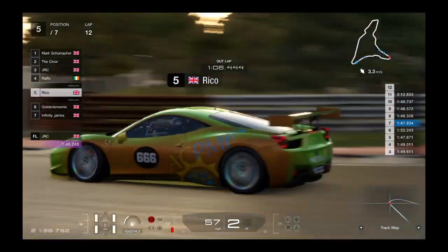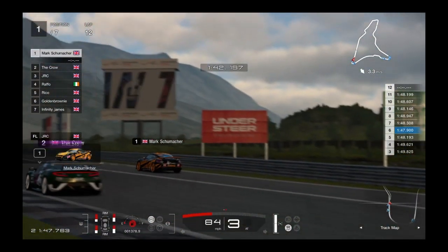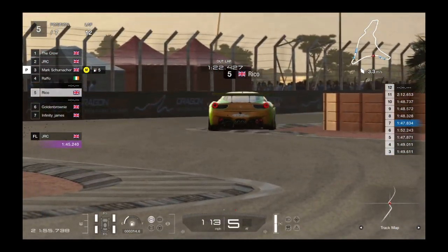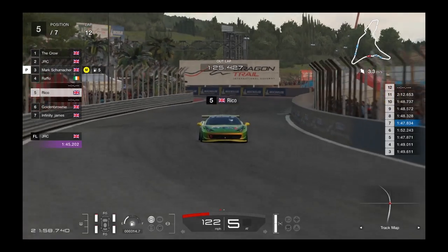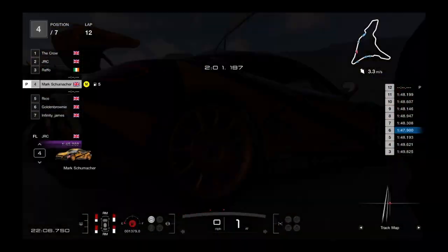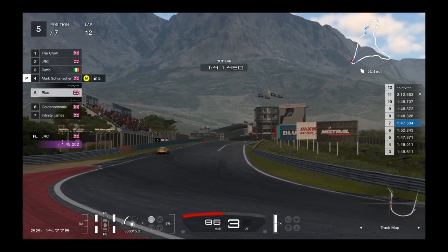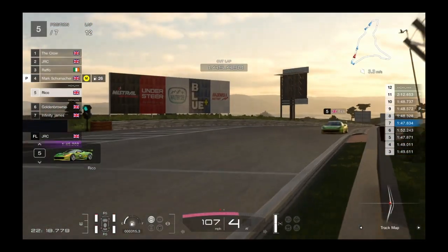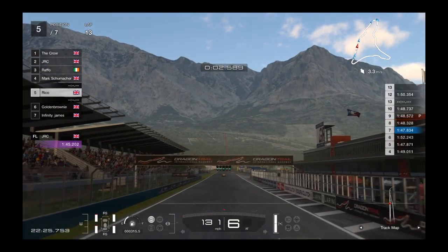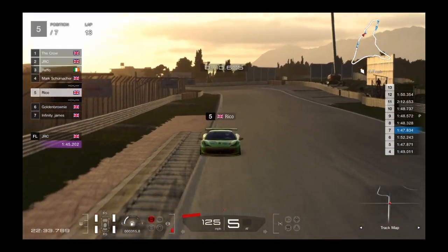Schumacher's got to go quite a ways now — coming through the hairpin. He gets to the chicane of death, stays inside the lines so no penalty this time, and comes into the pits. Rico comes through the chicane of death cleanly — Golden Brownie okay, James okay. Schumacher is being serviced — getting fuel as well. Here comes Rico — should he be able to get the move done on Schumacher? Schumacher comes out: Rico's got momentum, but if Schumacher has a sizable gap he can make Turn 1 first. Schumacher retains fourth place.